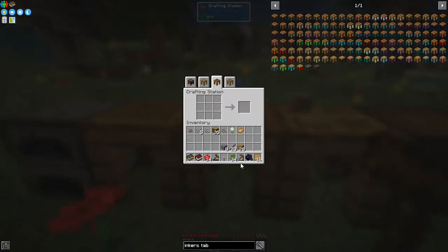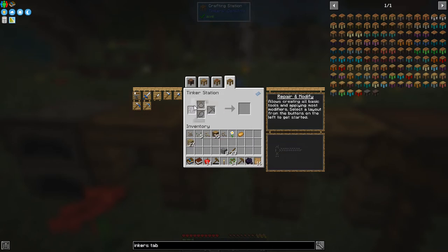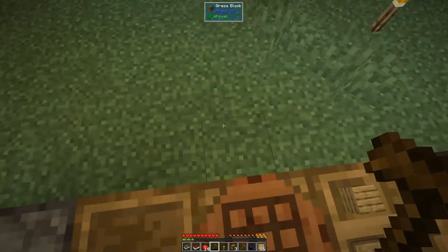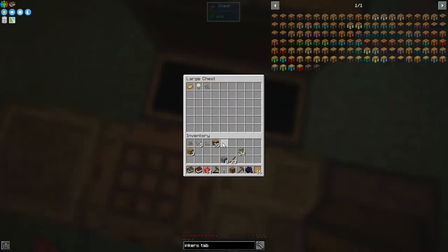The axe broke while chopping trees — let's repair it at the Tinker Station, put the axe in place, and two pieces of wood will fix it completely. I'm also going to go back to the crafting station and make some chests — I can make three. I'm going to make a double chest and put that behind the table, because if you've got it behind the crafting station it will use the inventory in it as crafting ingredients.